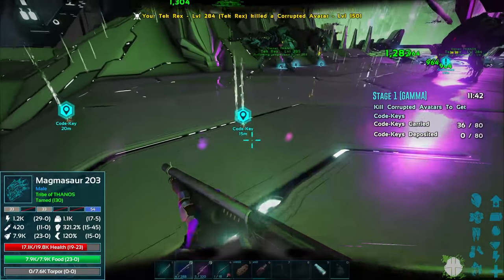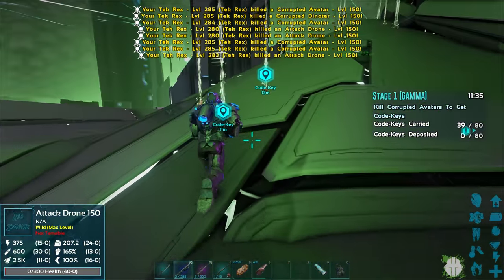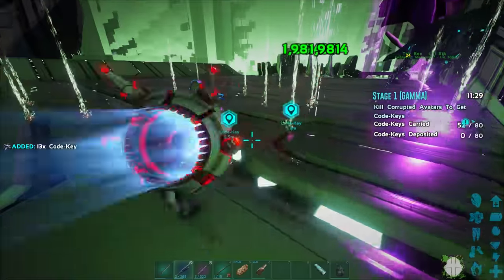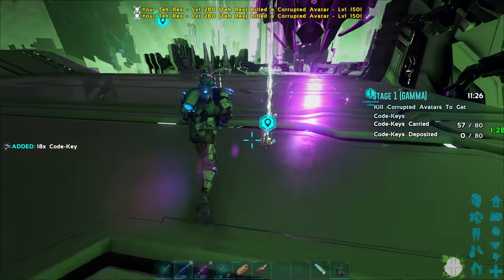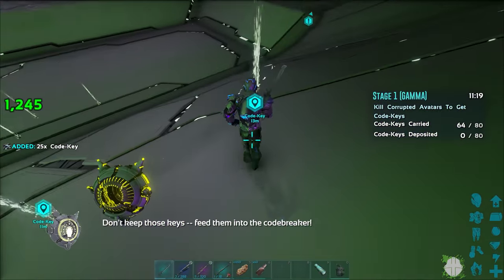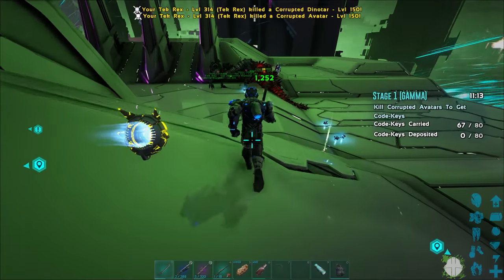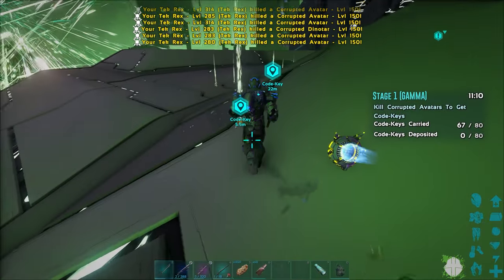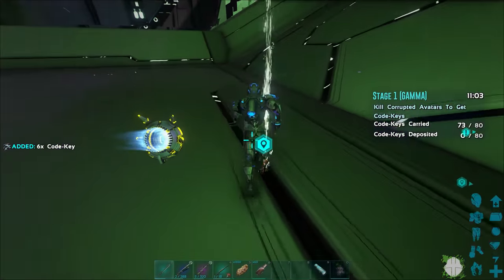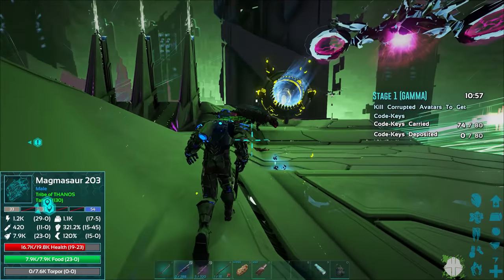36 keys right now. I can pick up a few more here, but these drones never stop — oh my gosh. I am getting hit though; I need to watch out. A lot of code keys over here — I'm taking all of these. Probably get my magmasaur to follow me. Let's try and kill that. Up to 60 out of 80. There are so many code keys around here. Those drones are actually doing like no damage to me, which is good.